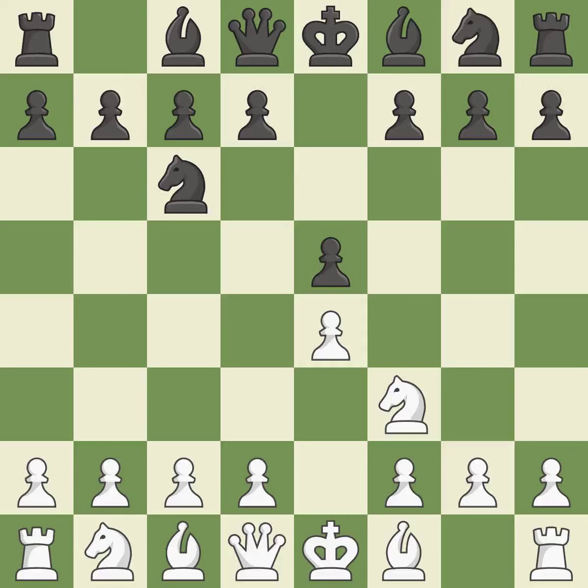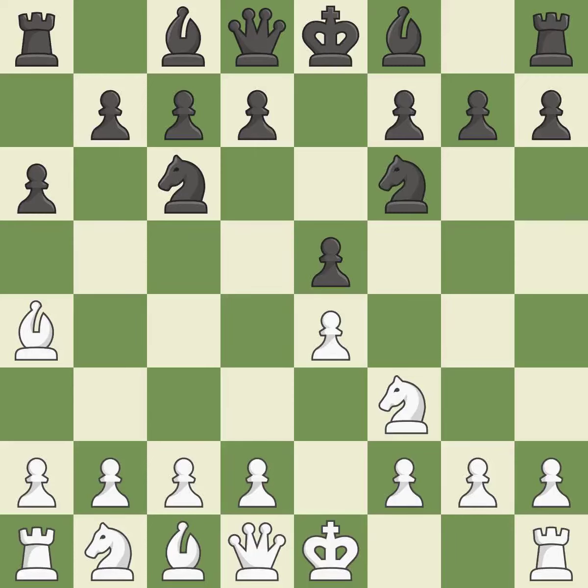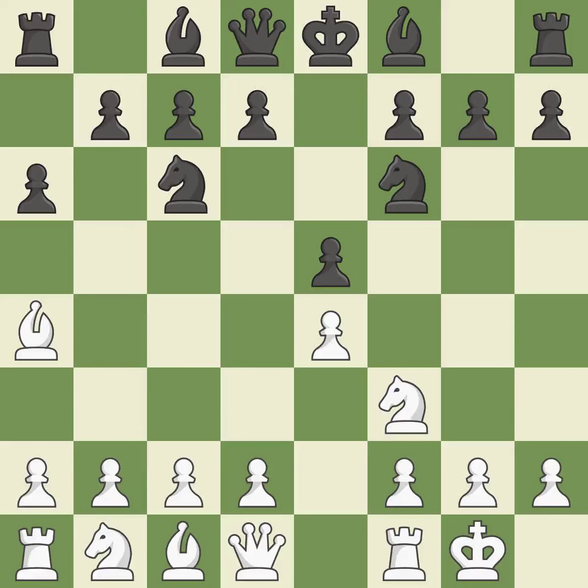NC6 defends the pawn on E5, advances the knight toward the center, and scans the D4 square. The Rui Lopez opening develops the bishop to immediately attack the knight on C6, the lone defender of the E5 pawn. A6 forces the bishop to decide: exchange or retreat. BA4 safely retreats the bishop while keeping pressure on the knight. NF6 attacks the undefended E4 pawn and develops the knight at the same time.